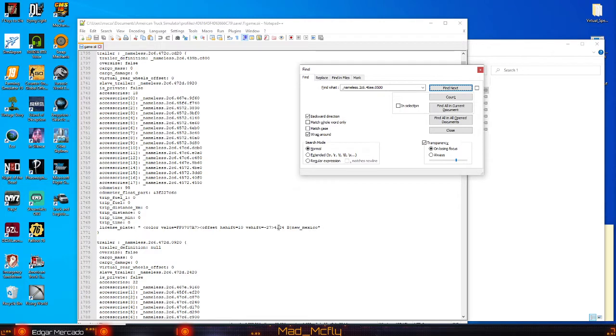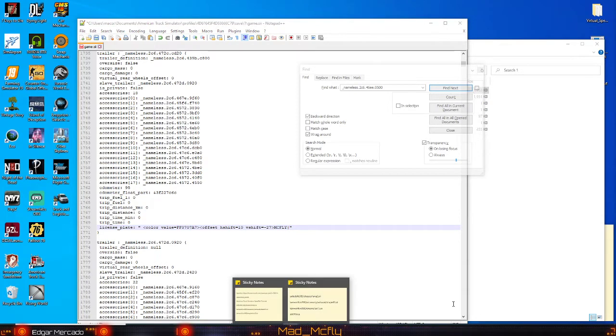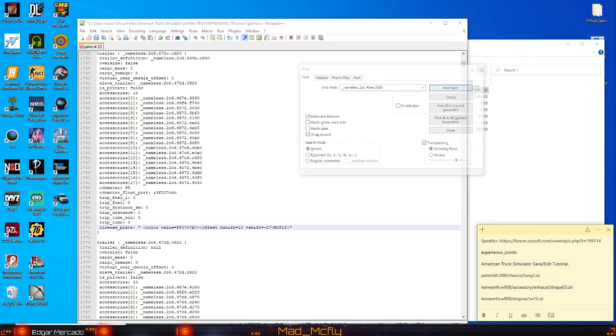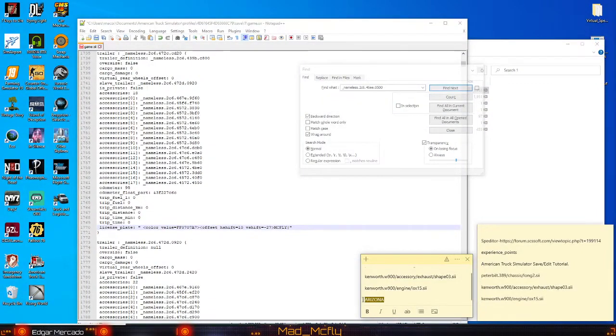Okay, so if you do like the New Mexico plate you have to have a space in there. So what I like to do is use the Arizona plate because you don't have to have the space. So in caps let's type McFly. We're going to take this out and put Arizona there, because like I said I like Arizona just a little bit better. Always do caps by the way — copy that, Control V.